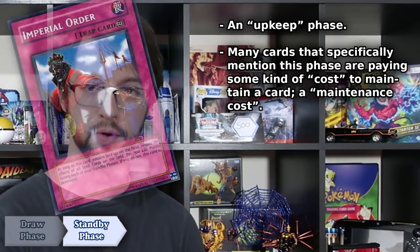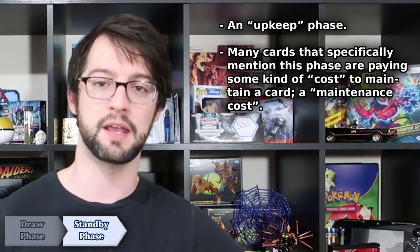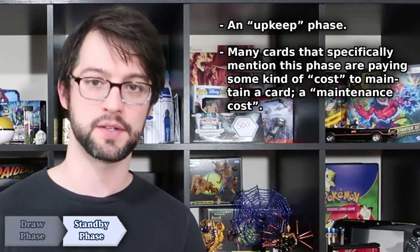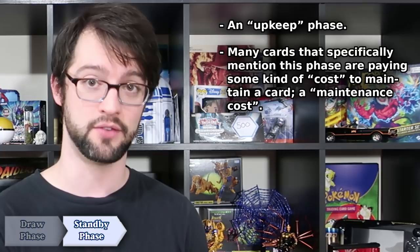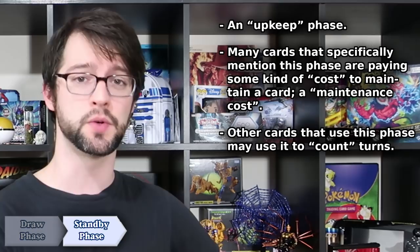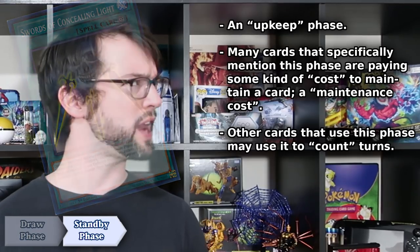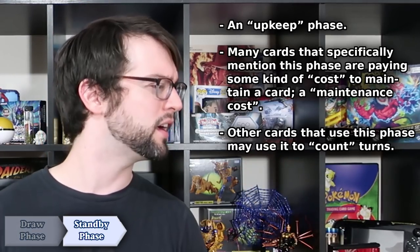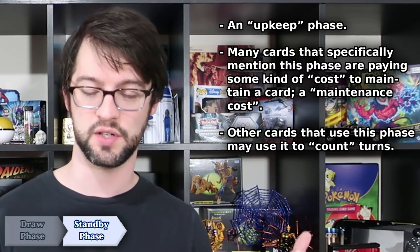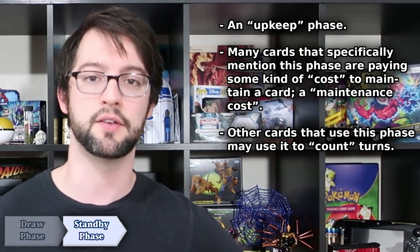A lot of these will be cards that say you have to pay some kind of amount of life points to keep the card on the field — something like Imperial Order here. Players affectionately call this a maintenance cost, simply because it is something you pay during the standby phase in order to keep a card live. You will also see this phase used to count turns. Something like Swords of Concealing Light, for example — you destroy it during your second standby phase. A lot of cards that are counting turns until something happens will use the standby phase for that function.